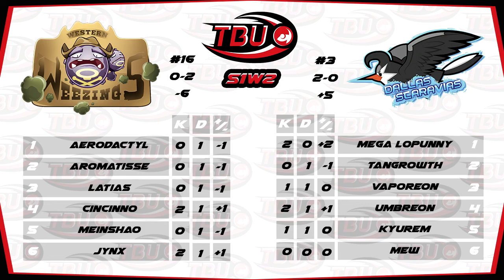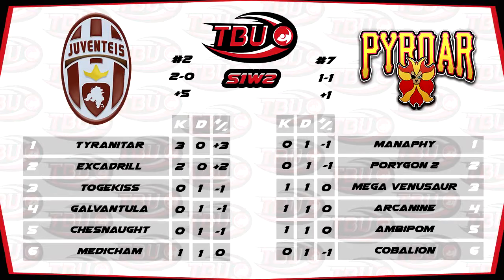With that game out of the way — the 2-0 victory for the Dallas Staravias — let's move on to the third game. Another 2-0 victory in this one, and that saw Quill and Juventus taking on Slyro and the Pittsburgh Pyrores. Quill was the one taking the 2-0 victory for his side.